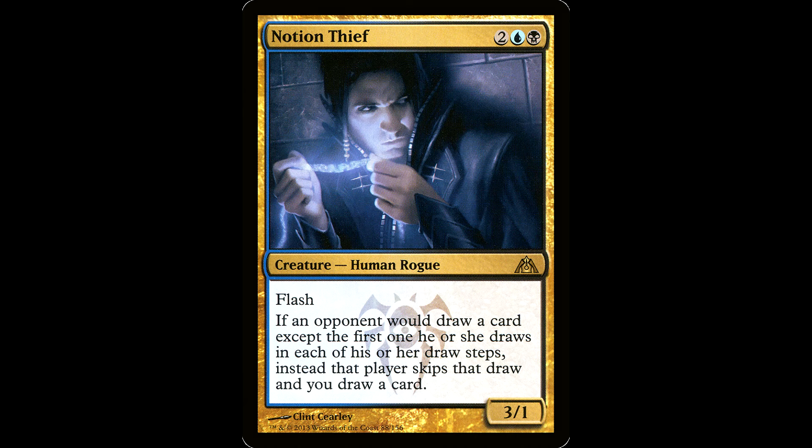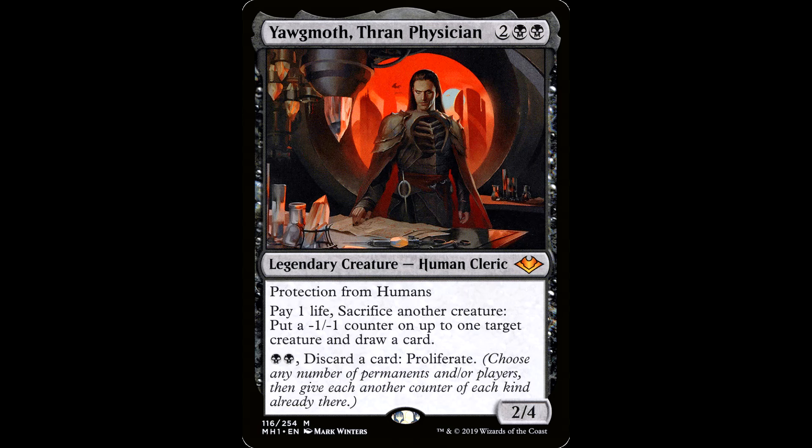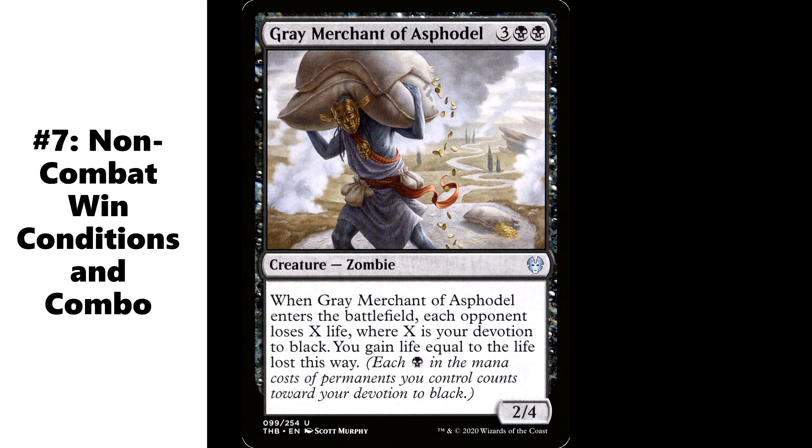We also have cards like Notion Thief. This has flash so you can exploit a creature at instant speed. Then you have Yawgmoth himself — he's also a human, and he's an alternative sacrifice outlet that can draw you into your win conditions.